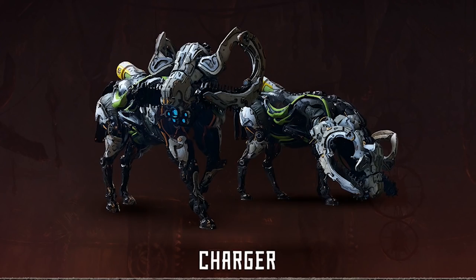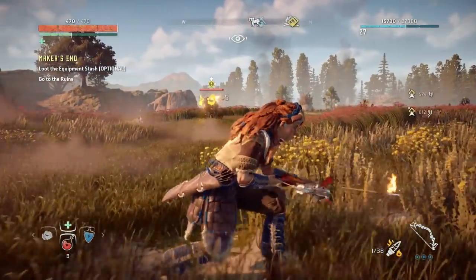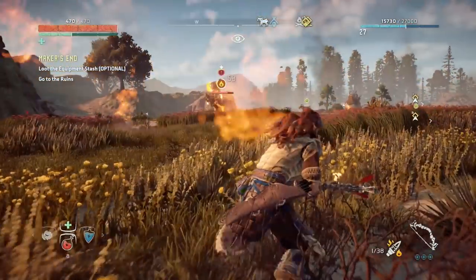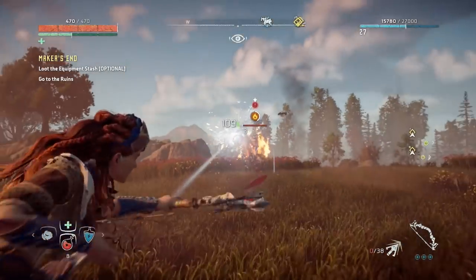Charger: Chargers, well, they charge at you. They're like big rams, and when alerted, they'll speed towards the closest attacker nearby. Treat them like more aggressive Broadhorns, and aim for the horns and the blaze canister on its hind legs.